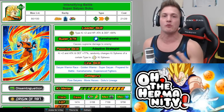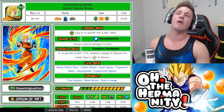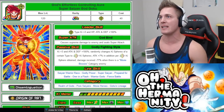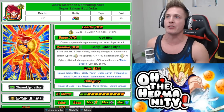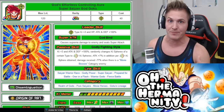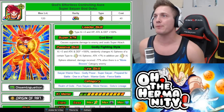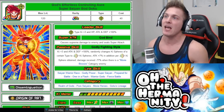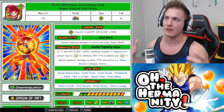This is the unit - one of the new units on the Gogeta banner that just came out. What makes this unit so amazing, not only because it's from the Broly Super Movie, but he turns into Super Saiyan God Goku - god's effortless controlling aura. This unit is a beast. Leader skill: Super Tech type, Key plus 3, HP, attack and defense plus 100%. Not the best leader skill, but let's check out the super attack.